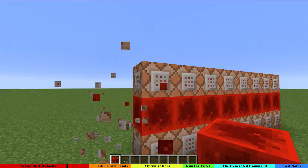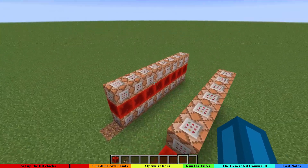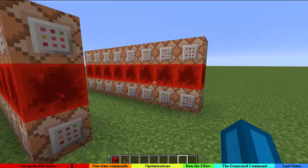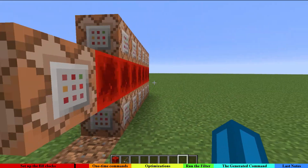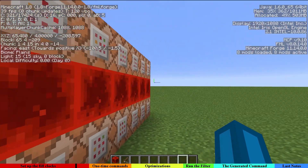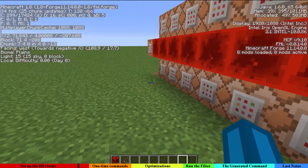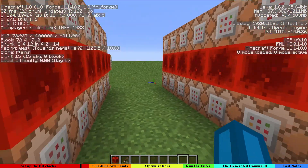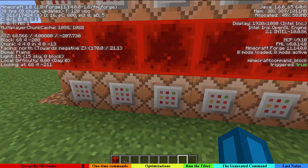These are the command blocks which will be powered 20 times a second, and they will be powered in the order that they would be powered with these full clocks as well. The filter basically goes from negative to positive X, and then from negative to positive Z.